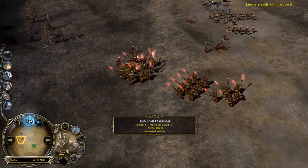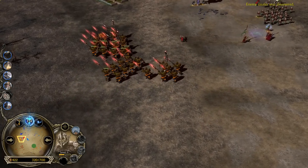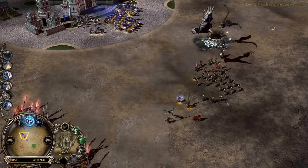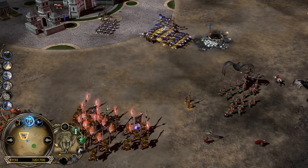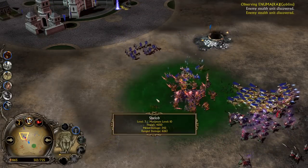Look at these half-troll Marauders with Forged Blades and scavenged armor — they look sexy with the golden armor, pretty nice. The Balrog was actually able to deal so much damage to the Man of the West player. War Chant! To be honest, the animations are so different that sometimes when you cast a game like this you can't tell what is actually going on.